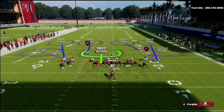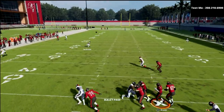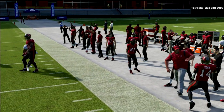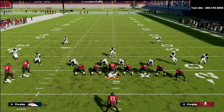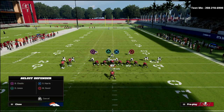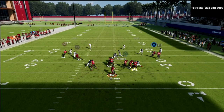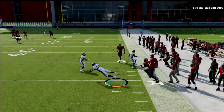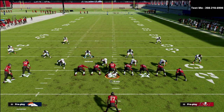I'd also recommend bringing the safeties down a little bit to help them convert better. Moving the quarters down over the tackles — even just a little — makes them play significantly better. It's why this plays so well out of wide. When you have a quarter that will play corners and posts, it frees your user up to work over the middle of the field.